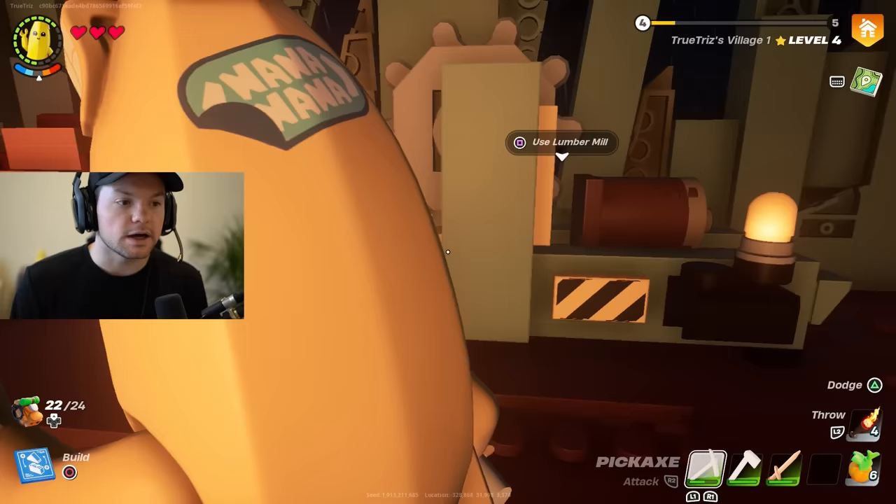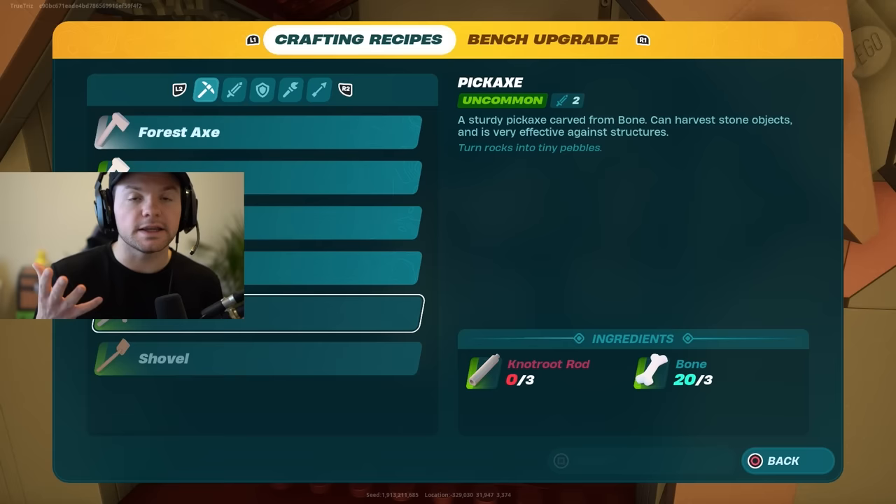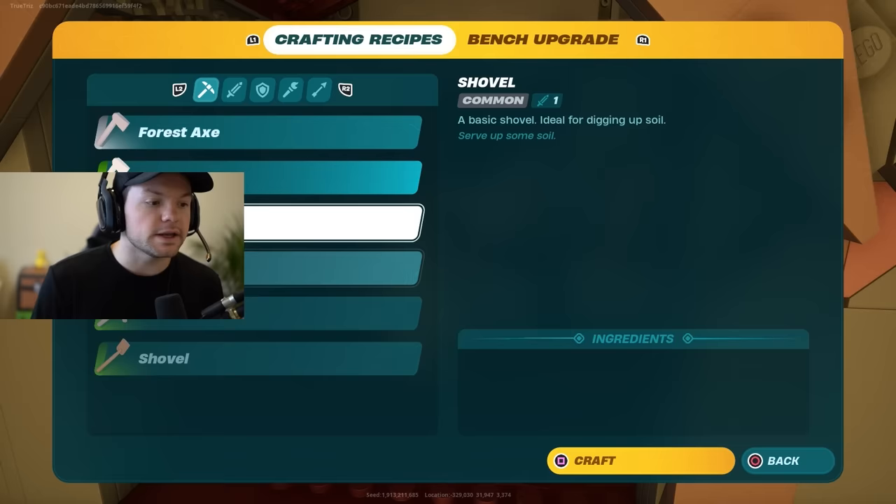Now that you've upgraded your crafting bench, you'll see you have a lot more recipes to choose from. Some of them are going to be locked because you need the knot root rods or the knot root wood. So in order to get the knot roots, you're going to need a couple of things.